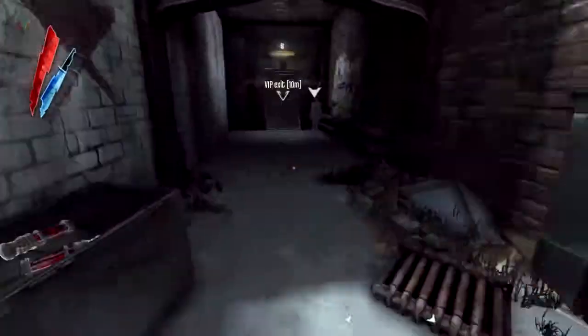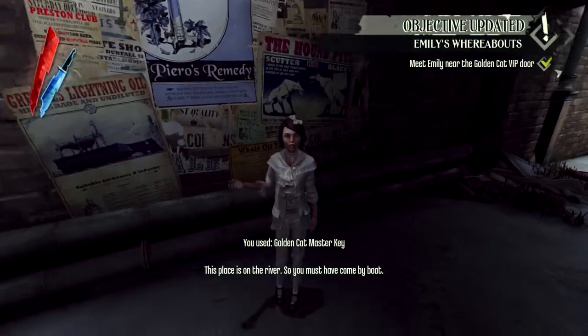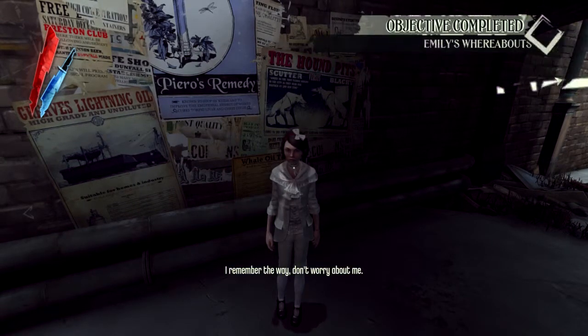Let's just go ahead and leap with Emily. The door is locked — unlock it so we can get away. This place is on the river, so you must have come by boat. I'll wait for you near the boat. I remember the way, don't worry about me.